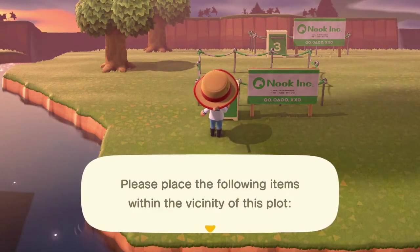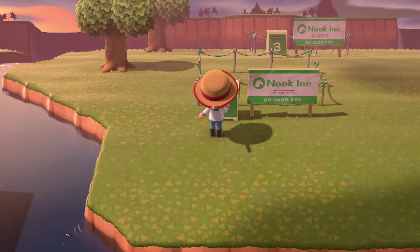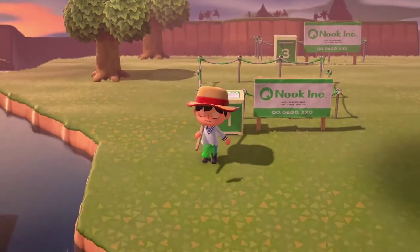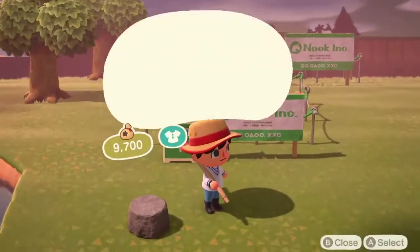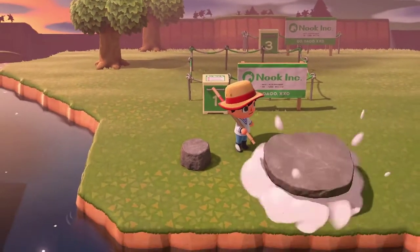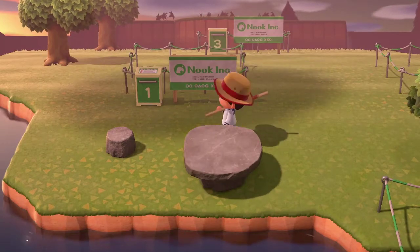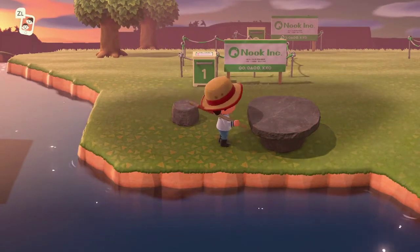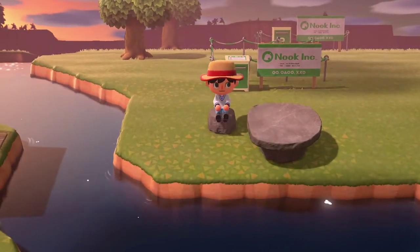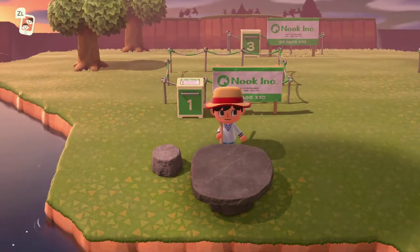I have those items on me. Please place the following items within the vicinity of this plot. Oh, like this — I don't know if this is in the vicinity of the plot so let's pull that back.